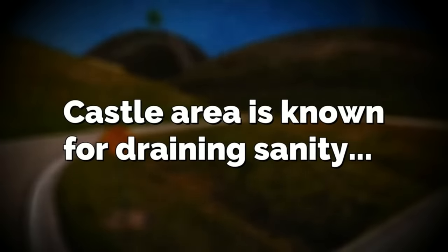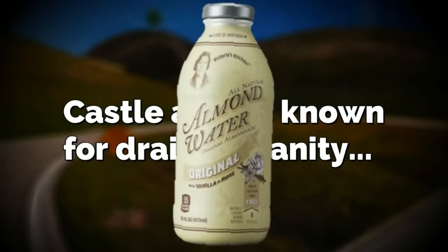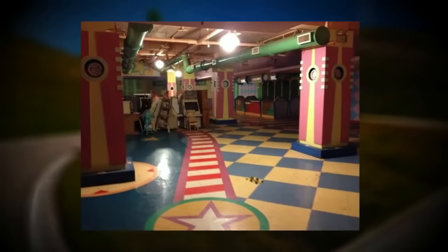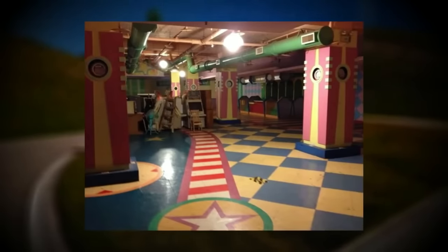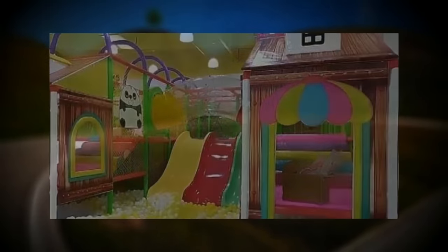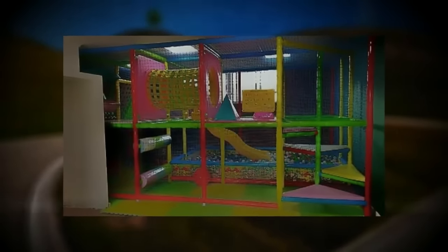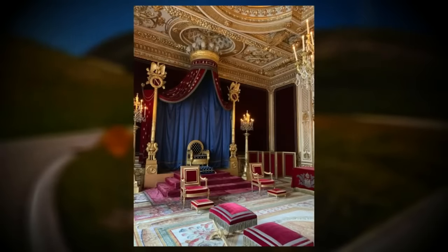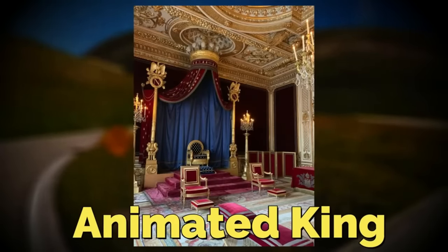The castle area is known for draining sanity, so be sure to carry almond water with you so you don't go off the deep end. Inside of the castle, you'll notice that there is a huge funhouse area — in fact, the entire castle itself is a funhouse. It's full of playsets, slides, ballrooms, ball pits, and all the other typical funhouse stuff.